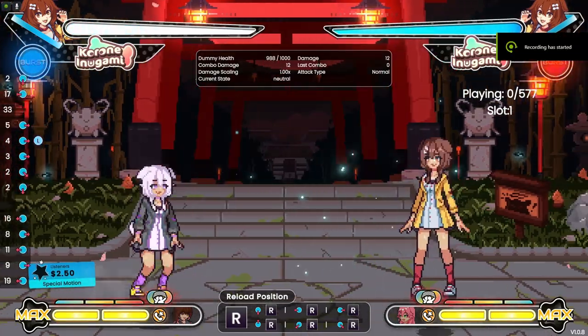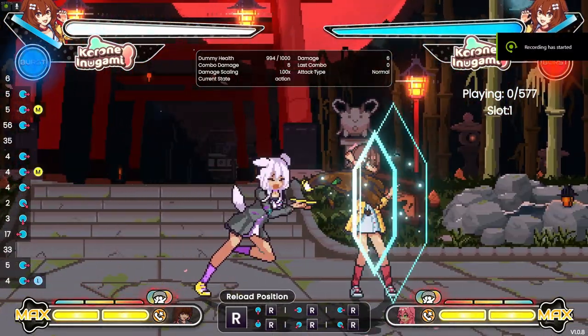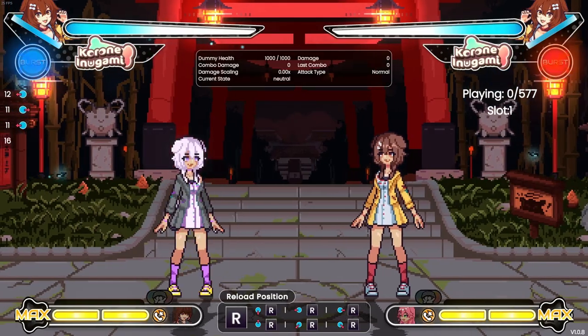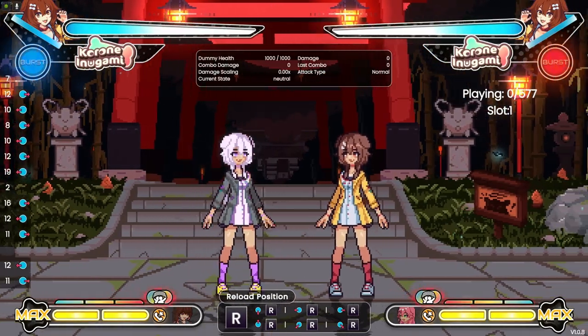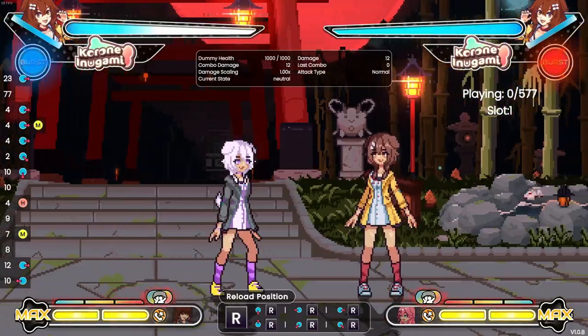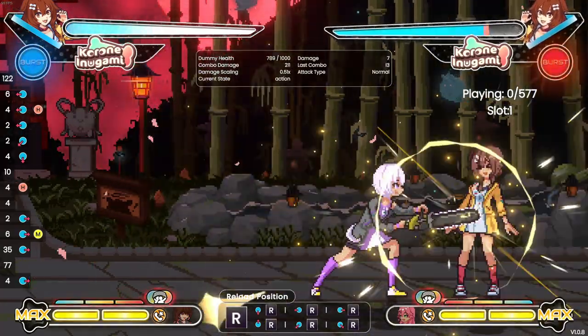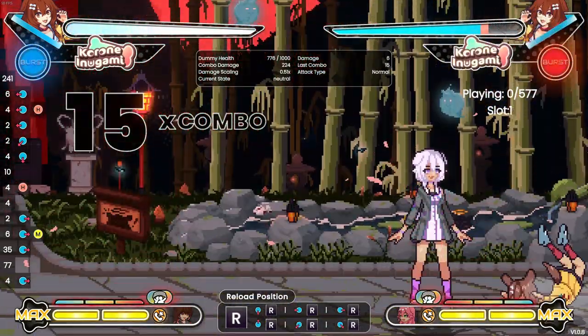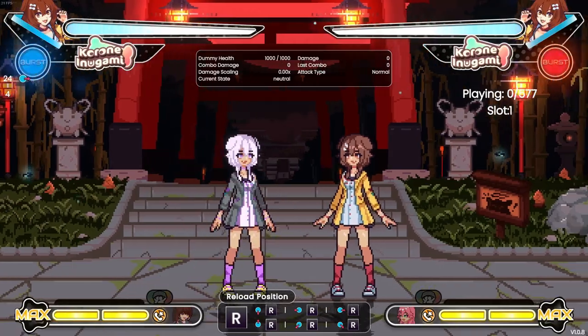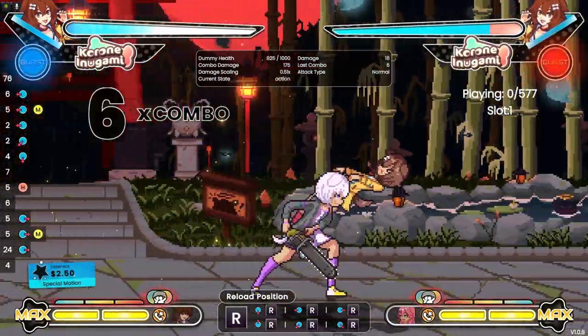Most of your time in neutral will be spent throwing out fireballs and poking with 5M. The string 5M, 5H can go into fireball on block, or 214H on hit. For meterless damage, you can simply use 214M instead. However, this will whiff at max range.